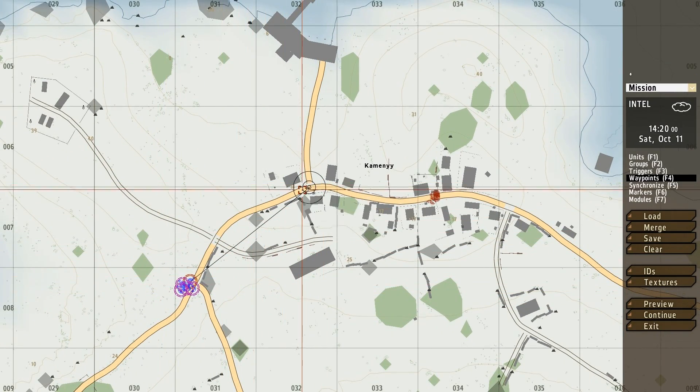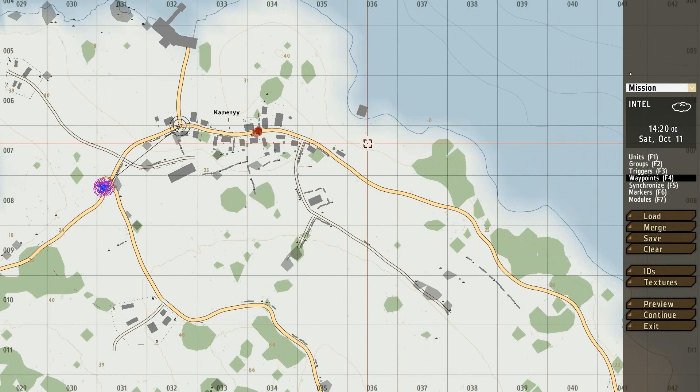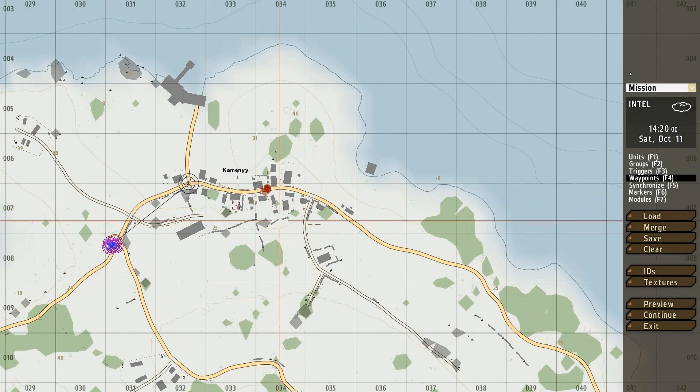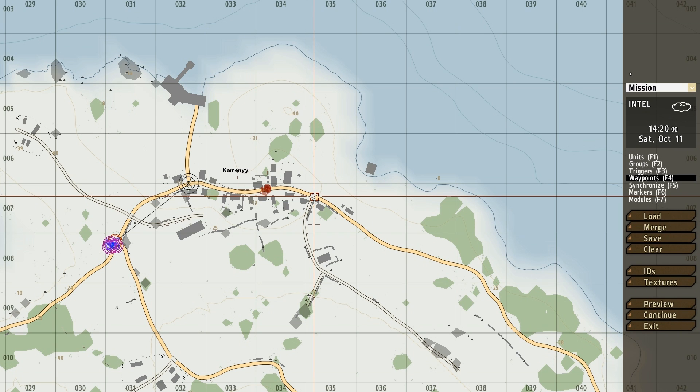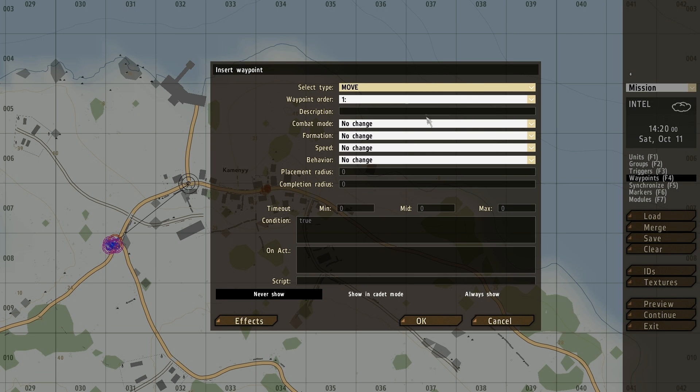Now we only have one waypoint but we actually want to go through all of Kamino, so I'm going to make another waypoint. I'll click this waypoint and then double click the screen over here. Let's make another move marker — the combat mode, formation, speed and behaviour stay the same, and the completion radius is going to be 50.